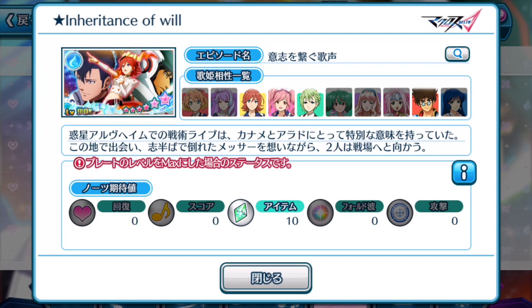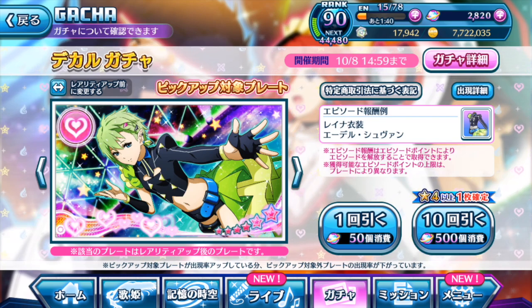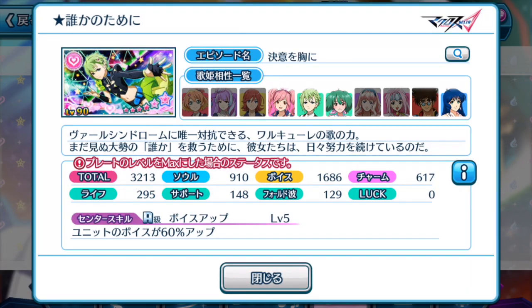So guys, if this doesn't seal the deal for you, let's take a look at the next episode plate featured — Reina's returning episode plate. 3213 total, not the highest but on the mediocre side, focusing more on voice and a bit of soul. The center skill: unit's voice increases by 60% up. So with this combo, it's more of a high score episode plate, there to achieve high score challenges, focusing on hard element songs as well.